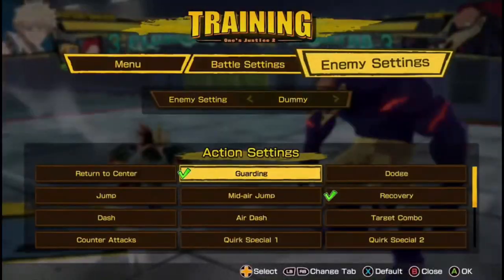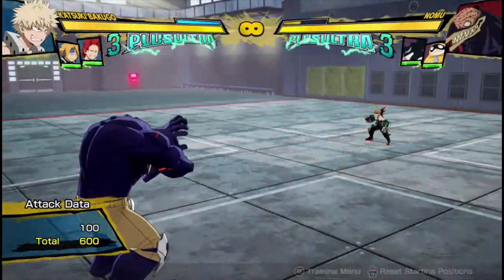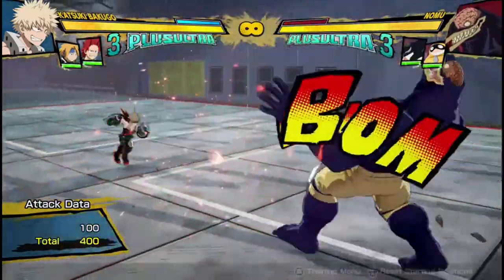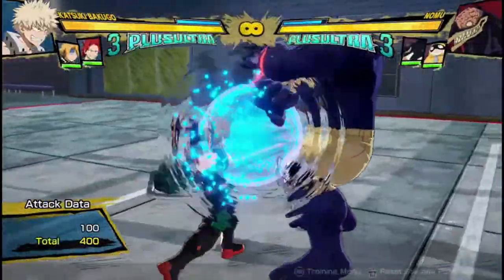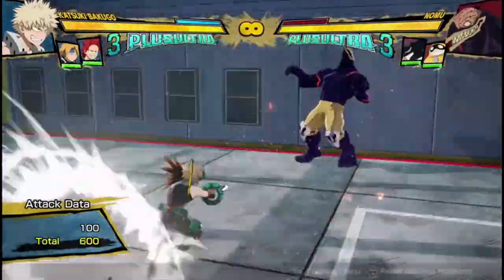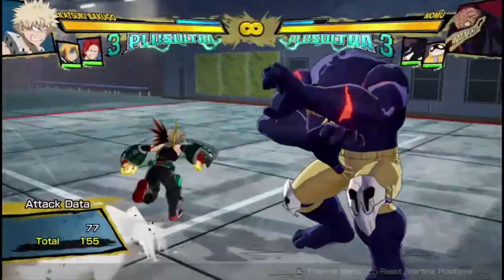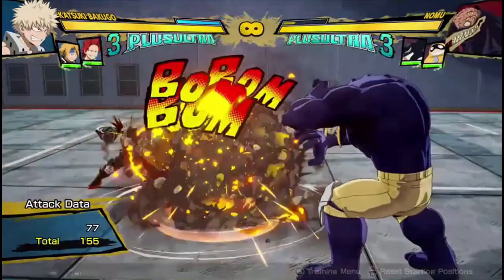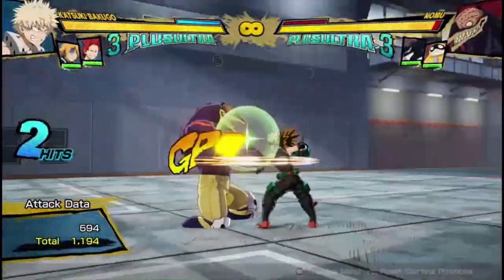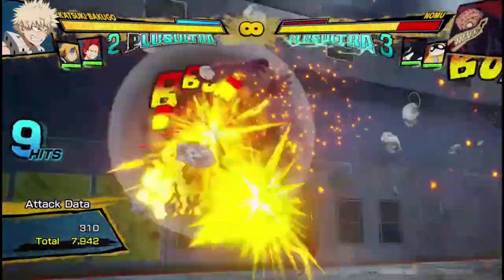It's also really good on block. If I do this into this, you can't avoid that and you've just taken half of your guard pressure. And if it does guard break — like the other hits don't connect — you actually just get to easily go in for a full combo. So no matter how much guard pressure you have, if you throw that out and it breaks them, you're gonna easily get a combo. It's really good for breaking guard and going in for his combos.